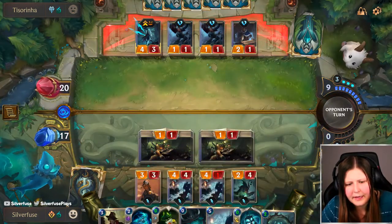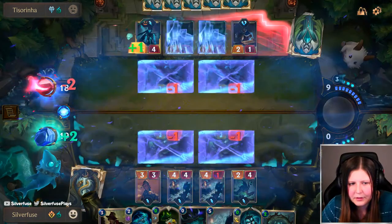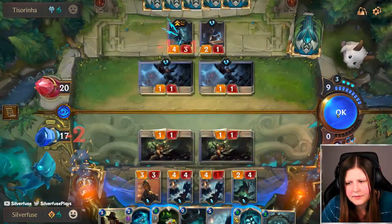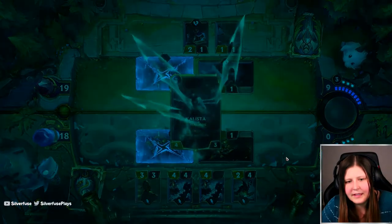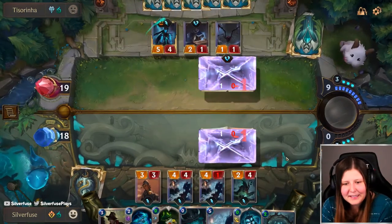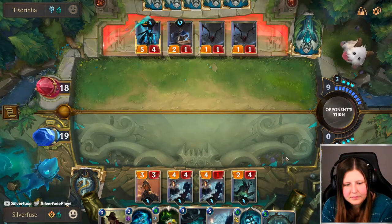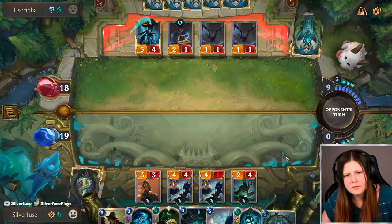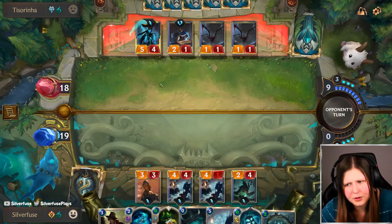We'll play Absorb Soul and regain our mana. They're even going to block for me — they want the spiders. We can save the Absorb Soul. I can't get Phantom Prankster out though, which would help with my combo a lot. Maybe I need to just wait for it. Can we just wait for Phantom Prankster here? I think I might, because I'm pretty sure I live here.